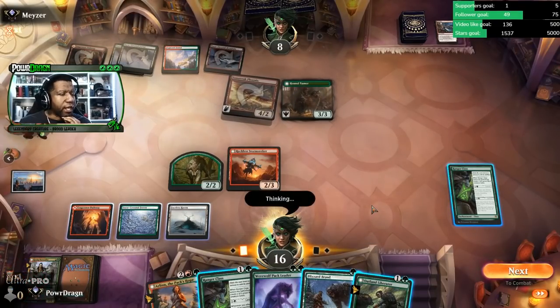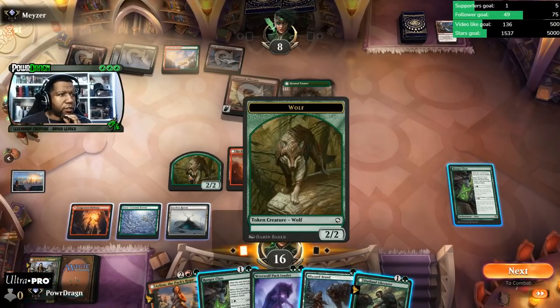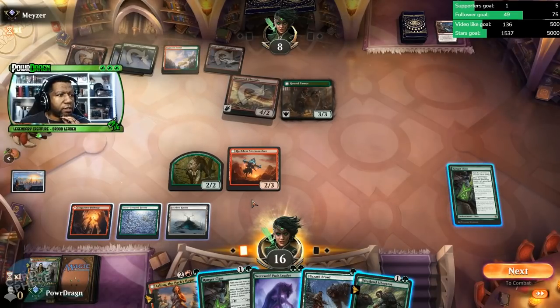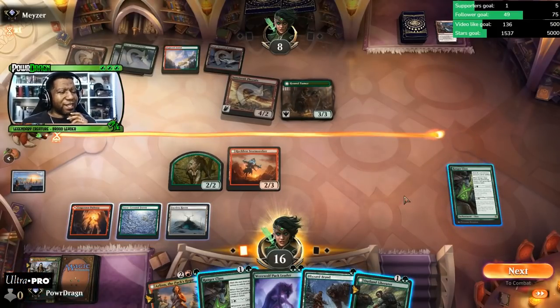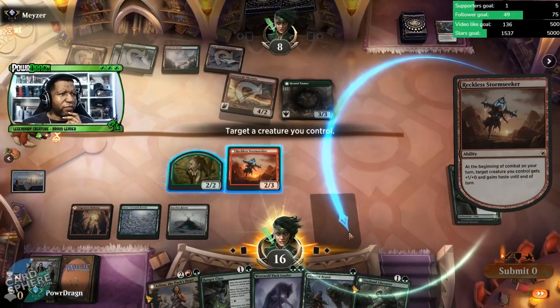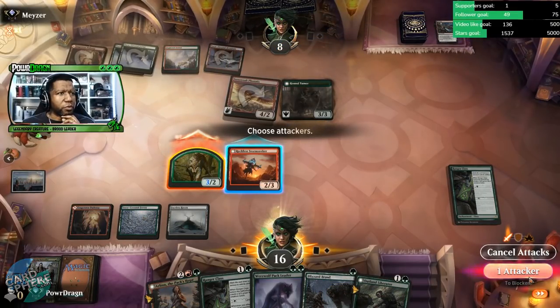What do we do here? Opponent's only at eight. Do we just put the bonus here and attack? See what happens, give us the option of doing some more things. It's not worth giving up our Reckless Stormseeker here. The opponent's still not blocking — what is happening? Why? What's going on?